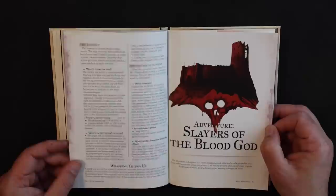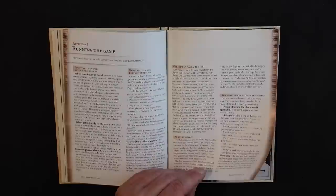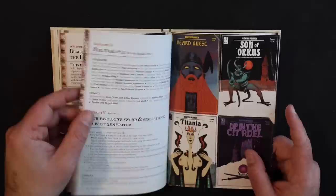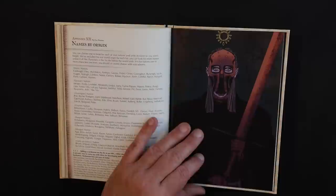There's a cool adventure called The Slayers of the Blood God that can be completed in just two hours — I love that. If you want to introduce your players and see if they like the game, I prefer short scenarios that can be completed in one evening. There's also great advice on running the game. And this is Black Sword Hack for the lone adventurer — I get so many questions about games that can be used for solo play, and this has a complete system for that. Your favorite sword and sorcery book is a plot generator, and they tell you how to steal ideas without your players knowing.